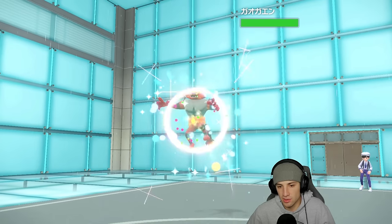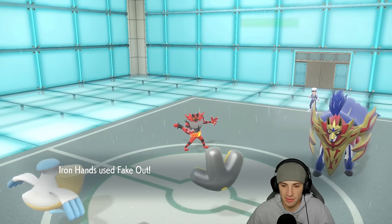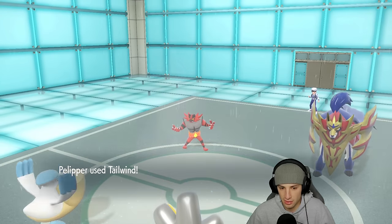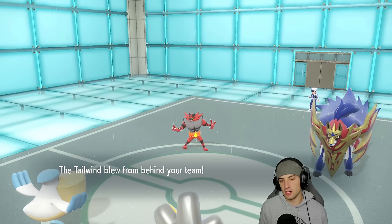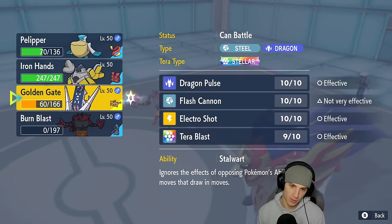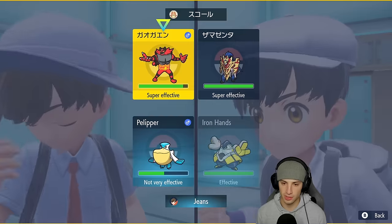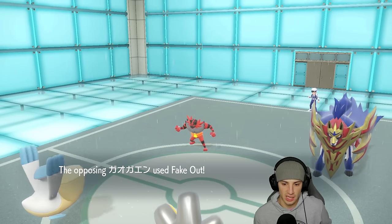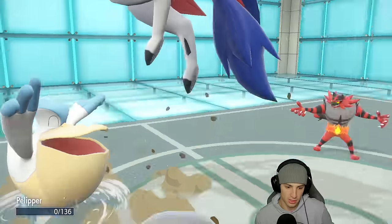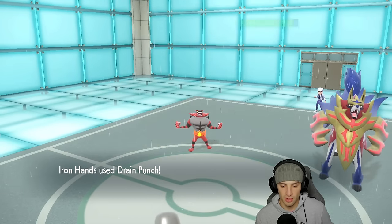I get off Tailwind and a Fake Out chip. Body Press is flying in and hitting hard — this thing means business. Now I've got Tailwind. I'm going to start Drain Punching and use Weather Ball alongside it. Even minus one, let's just start attacking. They end up doubling into Pelipper — Drain Punch drops but I still have Archaludon in the back end with speed from Tailwind. Drain Punch does decent damage.